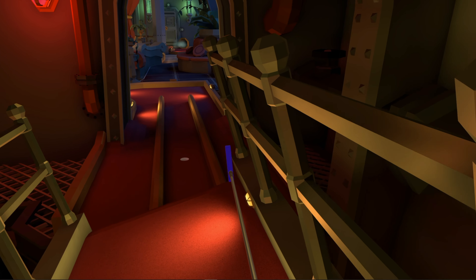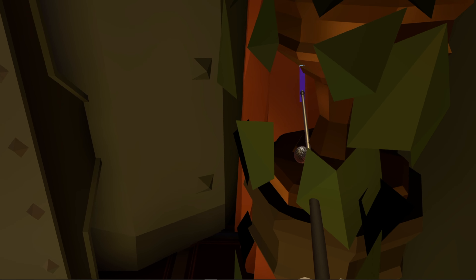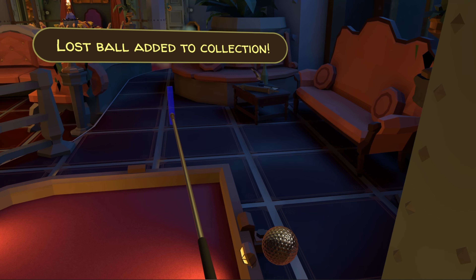Turn back around and head over to hole number eight. You're going to shoot right across that bridge, go through the doorway, and on the right you'll see a potted plant — in there you will find ball number eight.